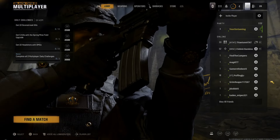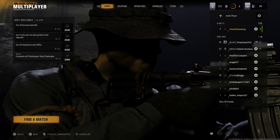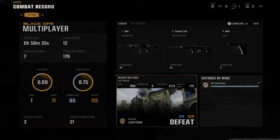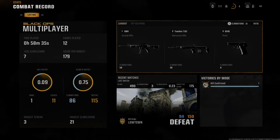You can also see your eliminations and death ratio. This will be under the combat record or barracks — press the options button and then go to combat record right here. You can find all the information under this one screen, including my win-loss ratio. I'm at a .09 for win-loss ratio — I'm doing fantastic.